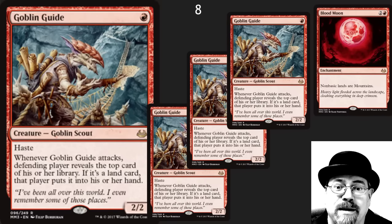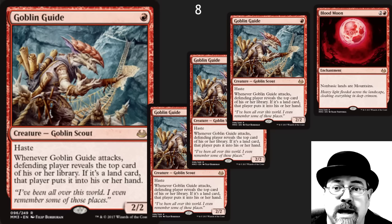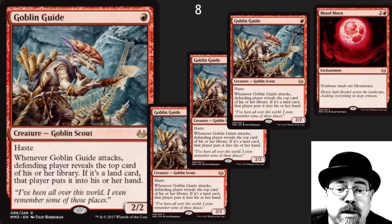We needed the Goblin Guide. Goblin Guide is back, and Goblin Guide is going to be an incredible pull from this set. This is one of the best one-drops ever printed. I've played this in Burn again and again and it is well worth it. The card advantage you give to your opponent does not matter — they're going to die with six cards in hand and you're going to feel so good.